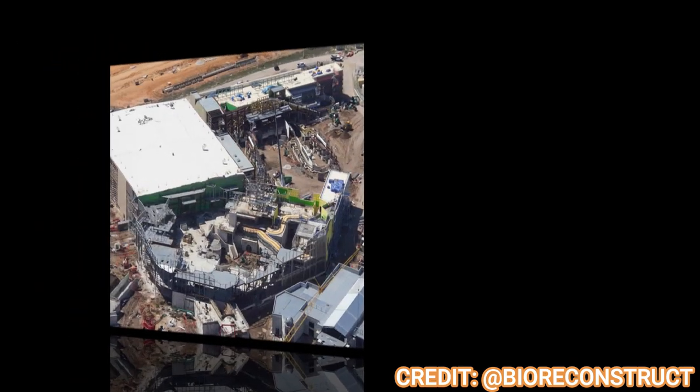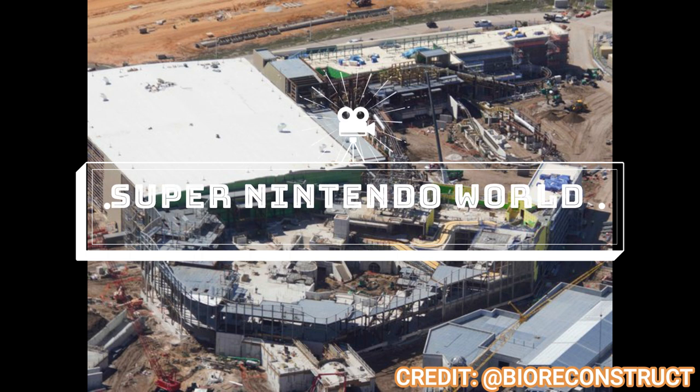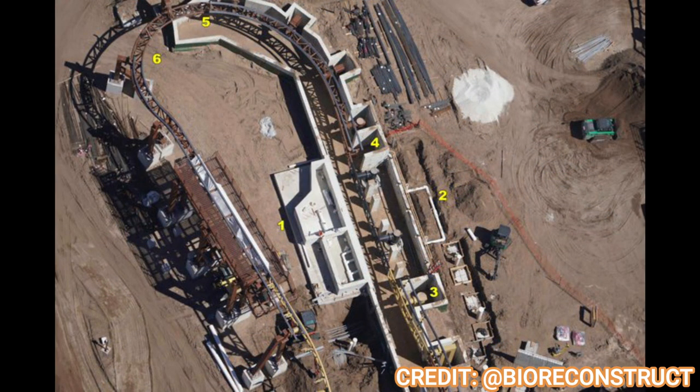Moving on to Super Nintendo World — not much has changed in terms of big structural elements, as a lot of that big stuff is already done. But here's a nice overview: you see the massive Mario Kart show building, the Mushroom Kingdom area, and Donkey Kong. Getting closer into Donkey Kong, you can see the track is almost all complete. You can even see some of the jumps and gaps, and the false track right there, which should be really awesome.